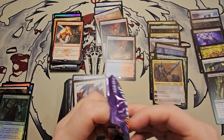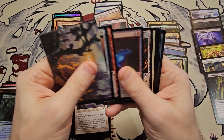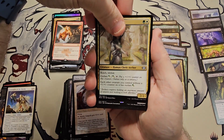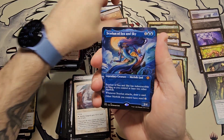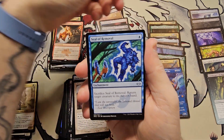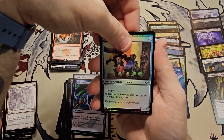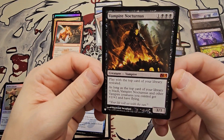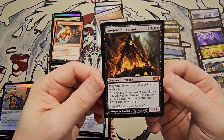Last pack — smack that last pack, see if we can get anything good. We need something spicy — we have a list card, that's nice! Constable of the Realm, Arcus Acolyte, a Giddy Voidwalker — a good rare, solid rare. And a Valiant of the Sea and Sky borderless mythic — very nice! Late to Dinner, Bottleneck Golems — and do we have our first rare mythic? Vampire Nocturnus — mythic! 'Play with the top card of your library revealed; as long as the top card is black, this and other vampires get +2/+1 and have flying.' Not too bad!